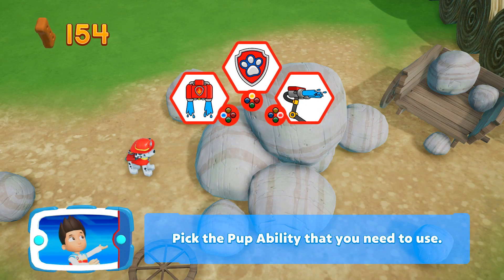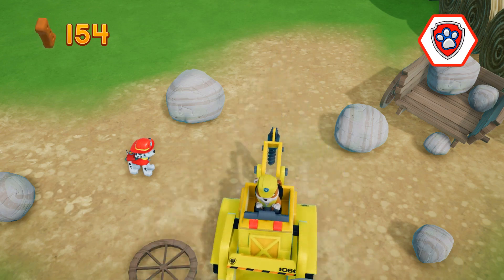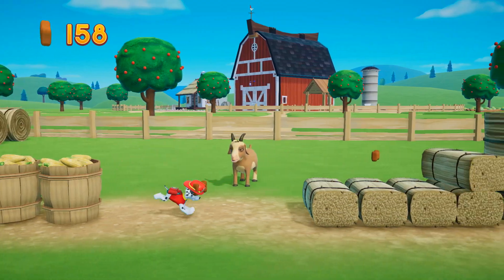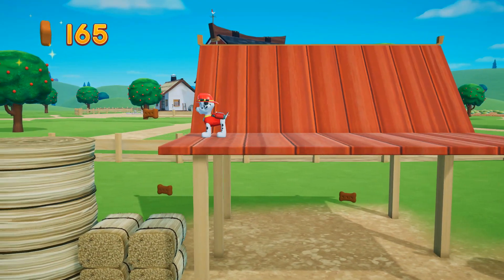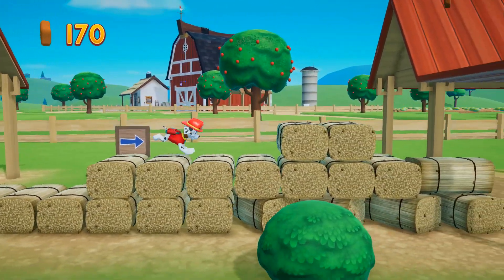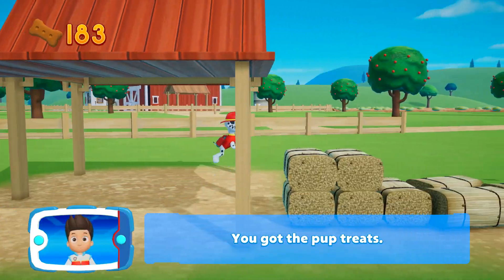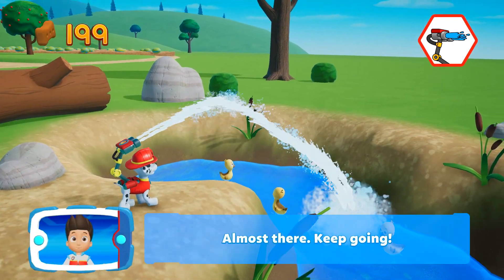We need Rubble to use his digger to move them! Pick the pup ability that you need to use! All right, now we can keep moving! Find all the pup treats that you can! You got the pup treats! Awesome! Almost there! Keep going!